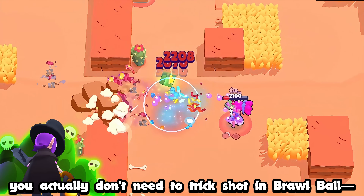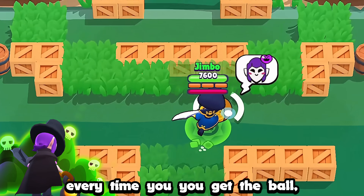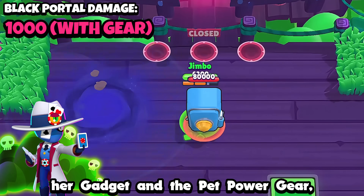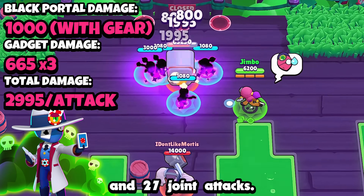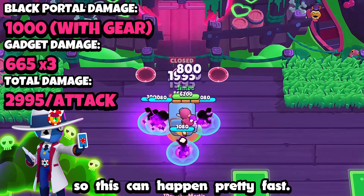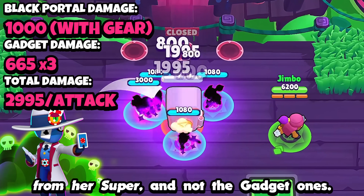When you play Mortis, you actually don't need to trick-shot in Brawl Ball every time you get the ball — a lot of people just don't know this. If Tara is using Black Portal, her gadget, and the pet power gear, the four shadows can take down the entire safe in 27 joint attacks. They have a very quick fire rate, so this can happen pretty fast. Also, the gear only increases the damage of the shadow from her super, not the gadget ones.